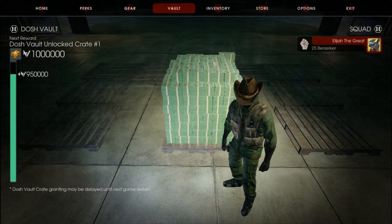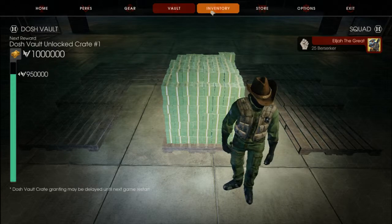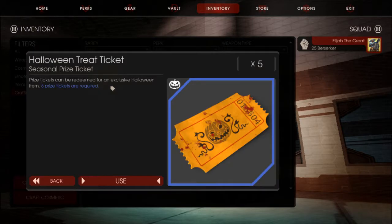As you can see we're in my vault. Now I got a little bit of money stashed behind there. Alright, let's go to my inventory. Let's find crafting tickets. Alright, here we go folks.